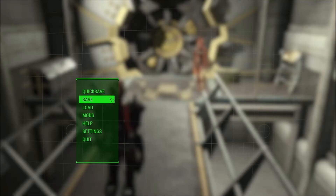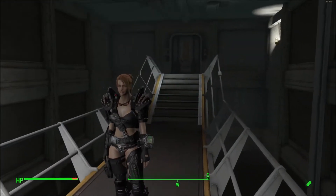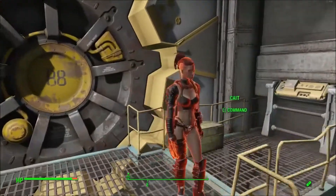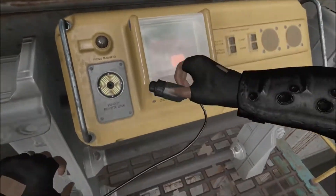Here we are — this is my version of Vault 88, my Fallout character. I've set up lots of fun traveling with my trusted companion Kate, so let's take a look and see what's inside.